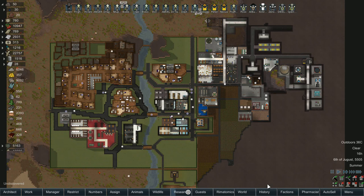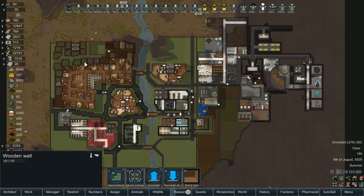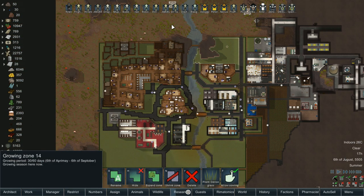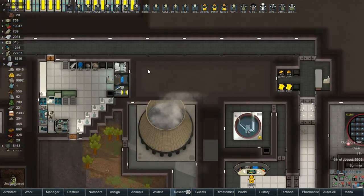Hello everybody and welcome back to RimWorld, the Atomic Robo-Hotel. In the last episode we were continuing working on all of the new area up in the top corner for lower wealth, smaller rooms for all of our guests. We also got ourselves a new bot — POS, who is a miner. Along with that we got some stuff from the last couple episodes.